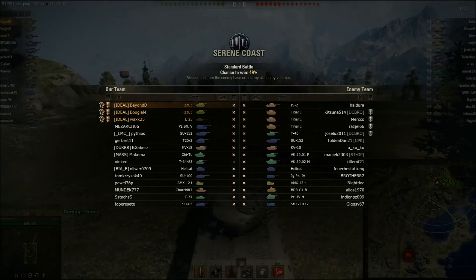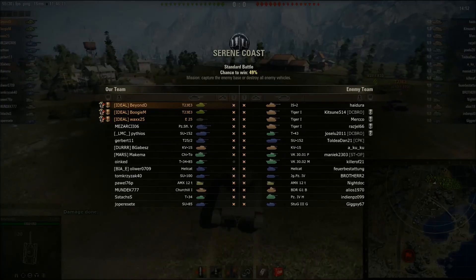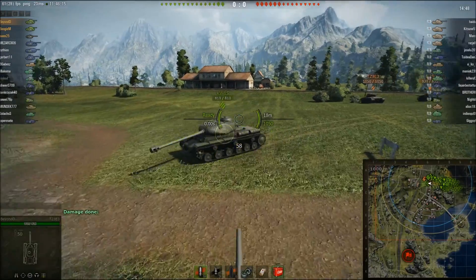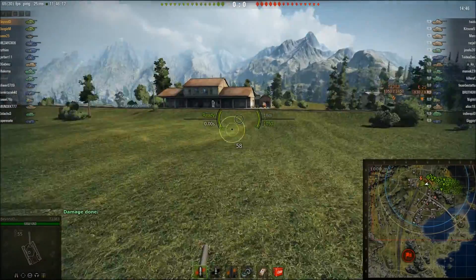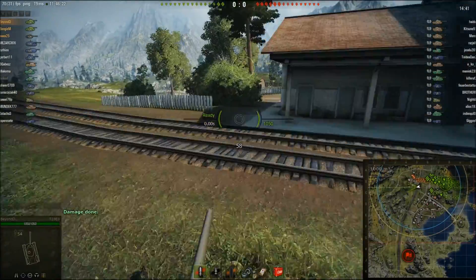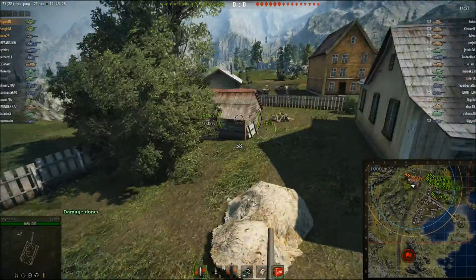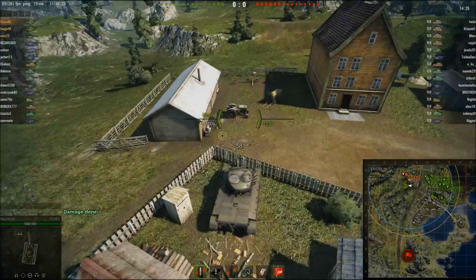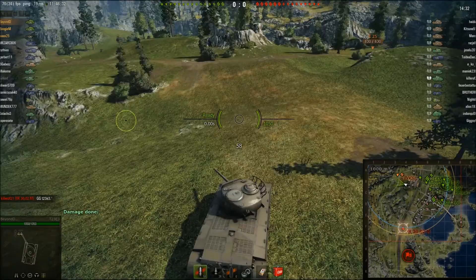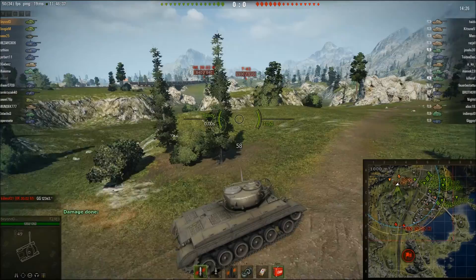What I've got for you today is a replay sent in by BeyondD, presented up with his mate Boogie M and Wax25. They're from the Ideal Clan. Stats aren't working on this replay unfortunately, but they're all Unicum standard players — ridiculously high efficiencies, ridiculously high WN8s or WN7s, really good win rates with lots of games played. They're not just guys who remake their accounts from scratch to get good scores on their efficiencies.